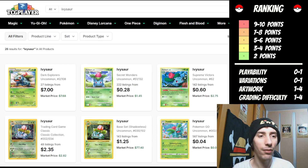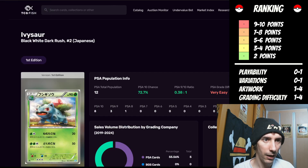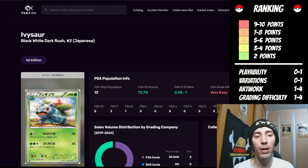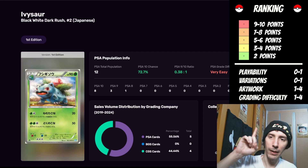Let's go ahead and get started. First up is Ivysaur from Dark Explorers. When we hop over to TCG Fish, we're going to notice right off the bat this is not in English. They do have an English one, but when I try to go to the page it just would not load for me. So this is the closest thing I can actually pull data from on TCG Fish. Let's go ahead and go through our point system.